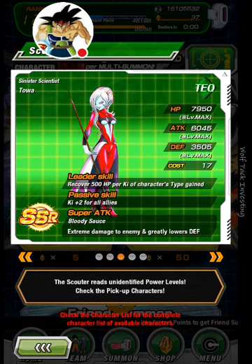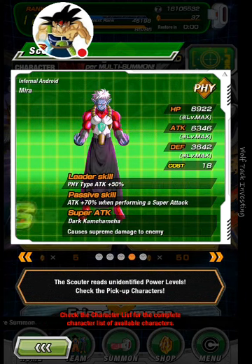Sinister Scientist, Toa. Recover 500 HP per key of Characters Type Gained. That's actually pretty good too, especially if you've got a Nuker that you're using your tech cell or something. Passive Skill: key plus 2 for all allies. Super Attack is Bloody Sauce, Extreme Damage to Enemies and greatly lowers defense. That's not bad.